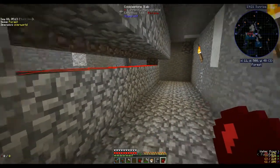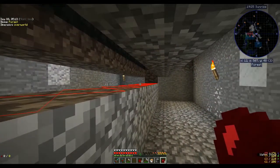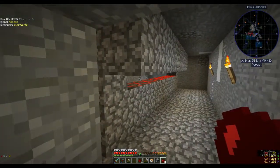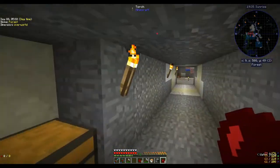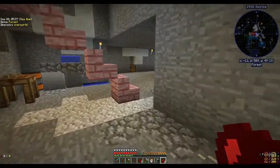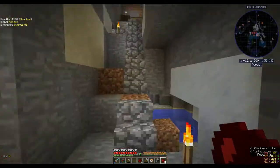I also made a little mob farm - it's really tiny and basic but it doesn't seem to spawn anything. I'm thinking I probably need to double the platform and make it a bit wider. I've made more farms like this before and it's been fine, so I'm not quite sure what's wrong with it. It's not a big problem, it's just supposed to save me from going outside to kill mobs.